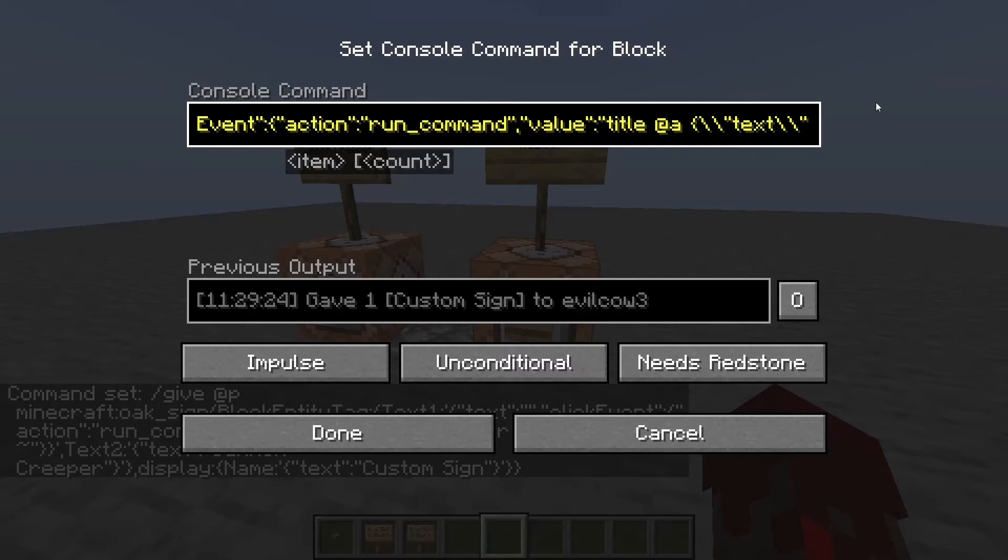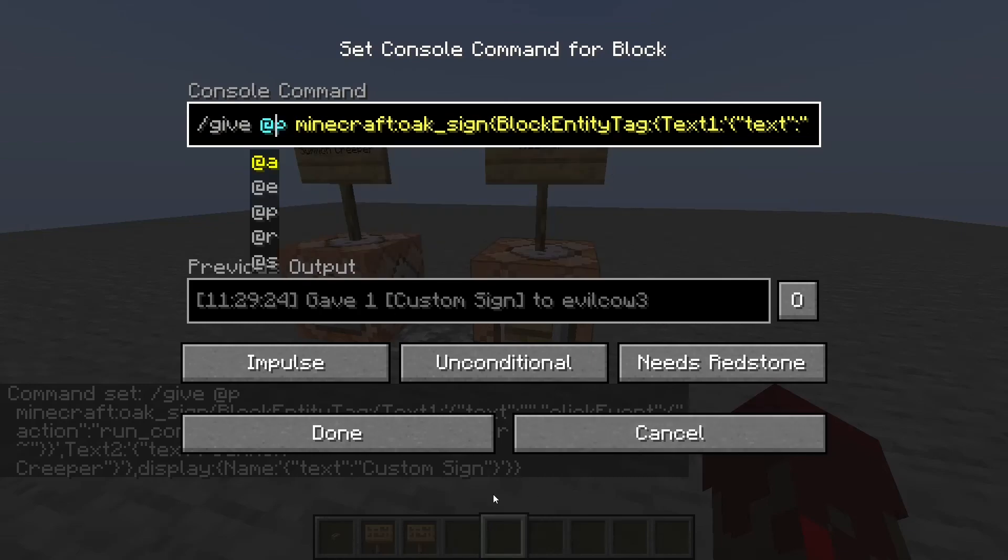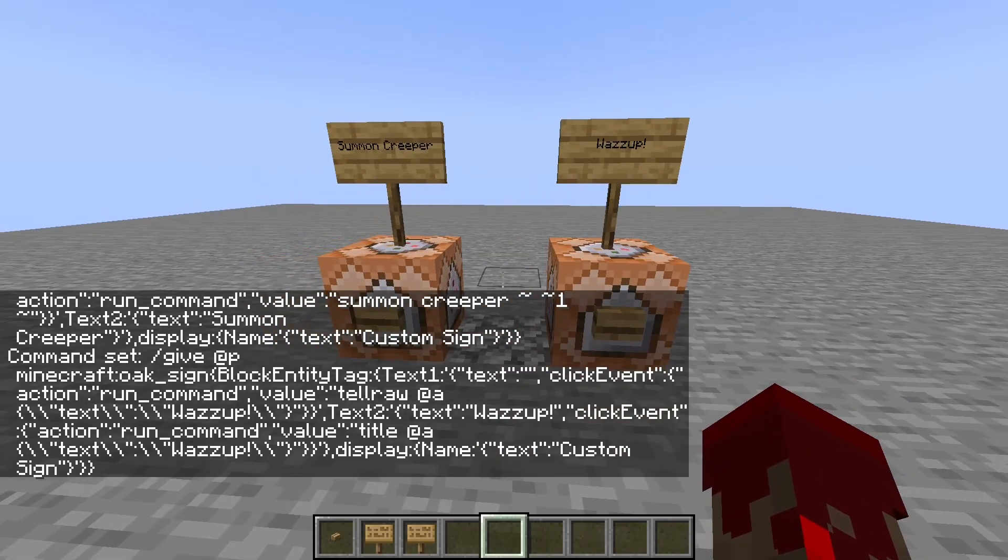This one as well just has the text of 'was up' on the actual sign, but this one actually has two commands that run. One didn't work for some reason, but basically it's 'tellraw @a' and then also there's a 'title @a' command. So if you want, you can use the generator — it's super helpful.